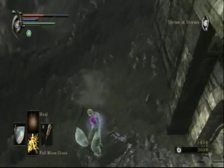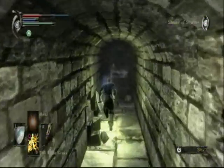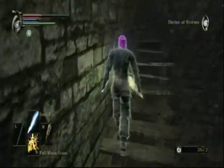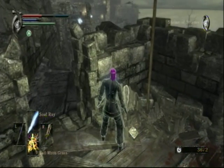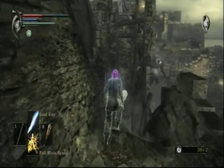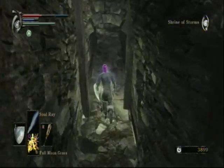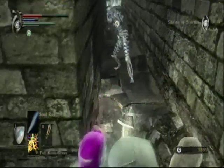We can actually just drop down here — it doesn't take off that much health, so no need to worry about that. If we go back this way and then up, we can actually take that guy out. Let's equip the catalyst. He's standing right up there, and if we can get close enough to acquire a lock on, we can just take him out in one go. I also hear a crystal gecko somewhere around here.